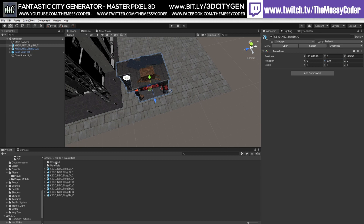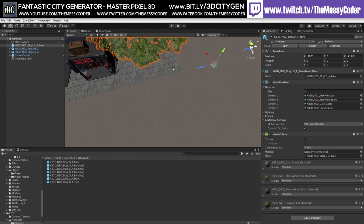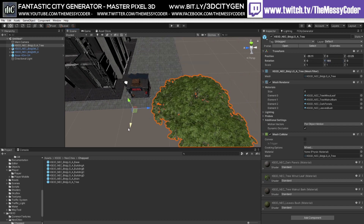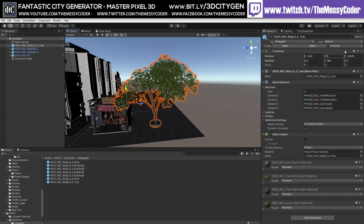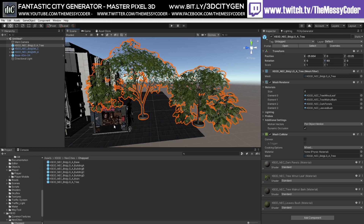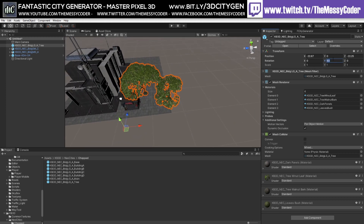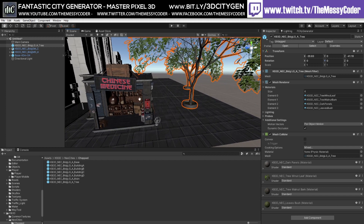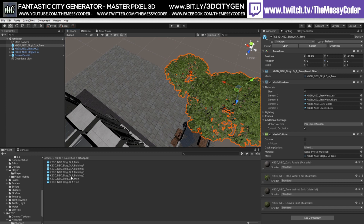We're going to stick a tree - careful with the pivots on these things and the positioning. The tree's a bit big. That tree's going to do some serious damage to that little badger. Let's put that back down to zero. We were better off with the original position, giving him a bit of shade. Yeah, I think we were better off with that. We could spend hours doing this - we could spend far too much time preoccupied doing this.